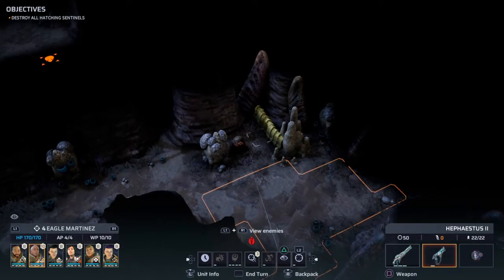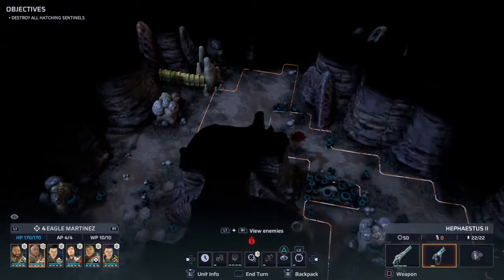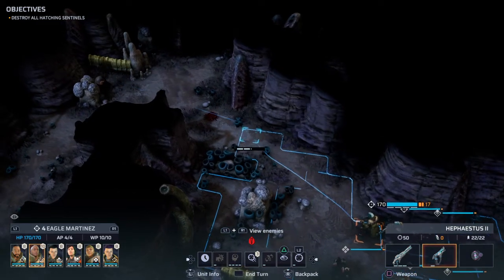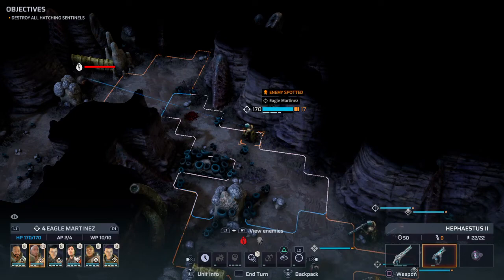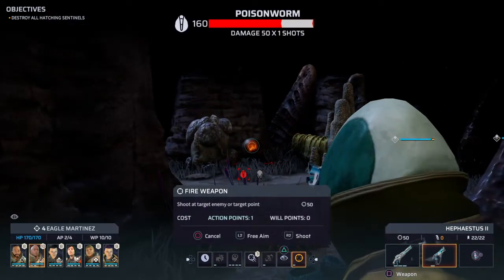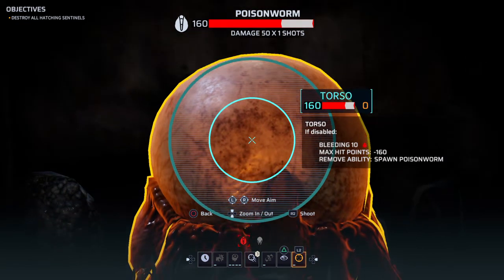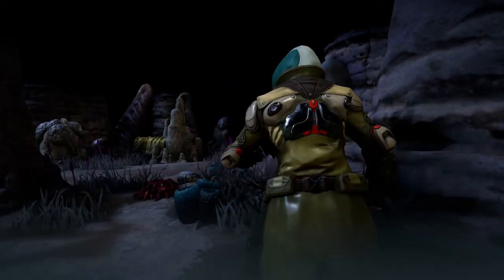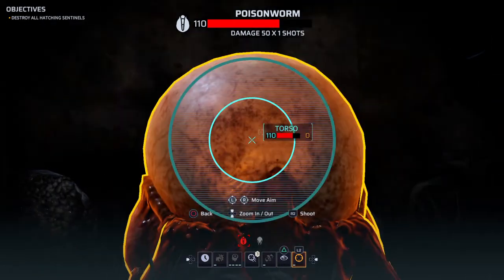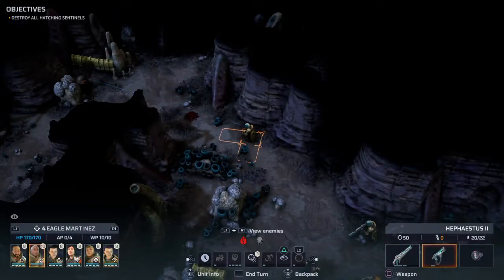How many hit points does an egg have? 160, right? Why are we not getting through - so if we were here. Tango spotted. What is the egg like... Hostile injured but alive. For now. I'll take that.